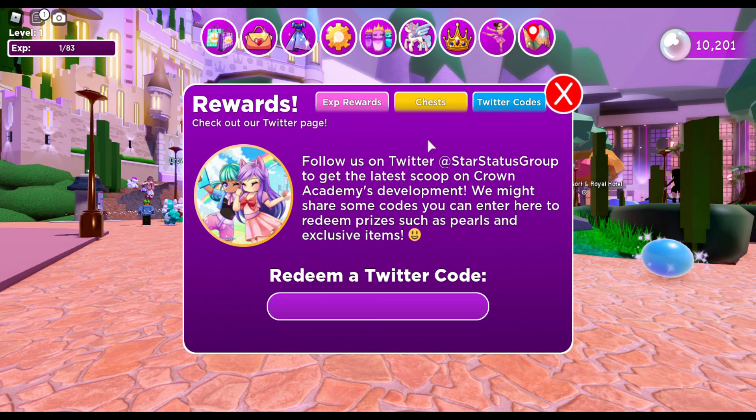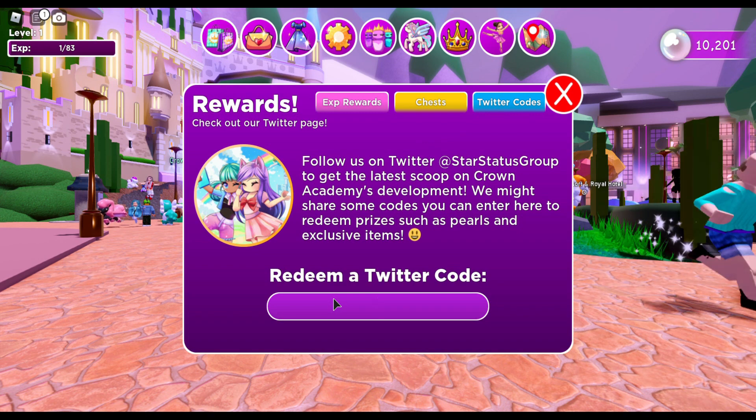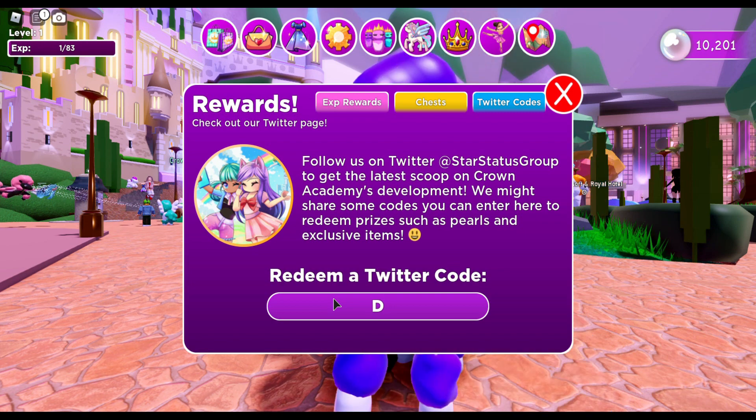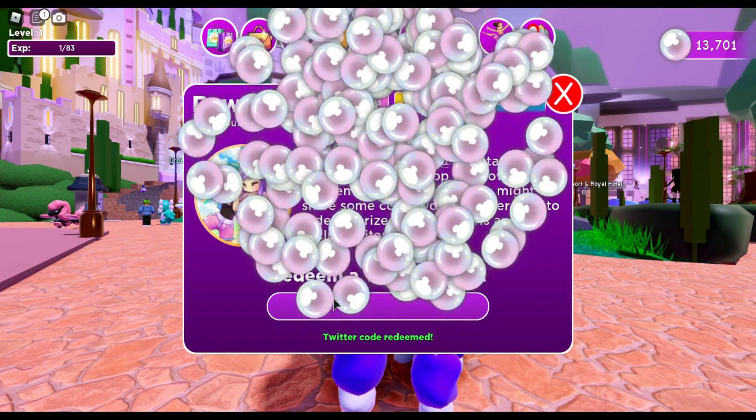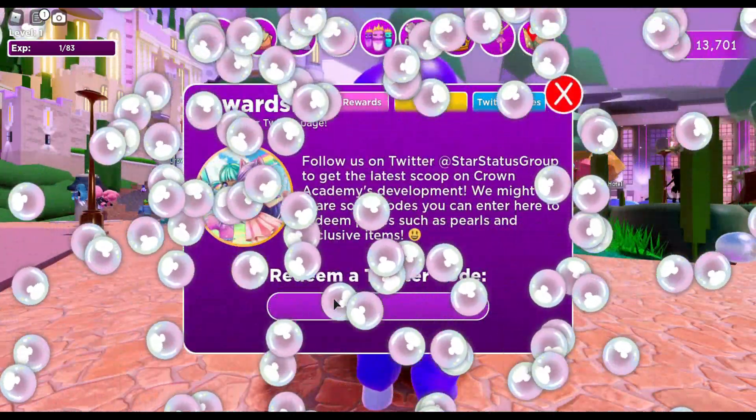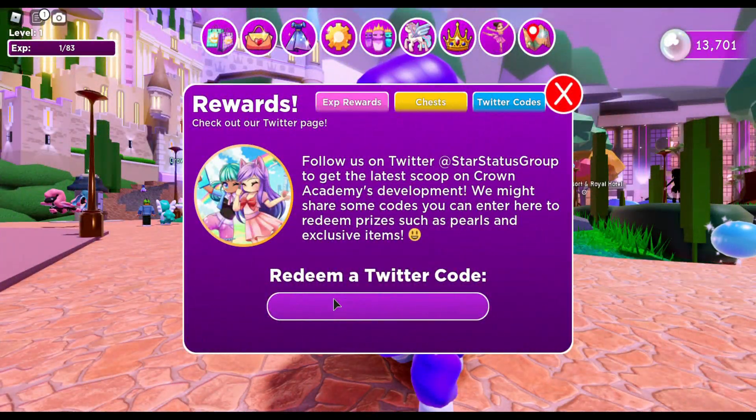The next code is 'Dollastic' — forgive me if I pronounce names wrong. It's D, O, L, L, A, S, T, I, C — make sure it's all caps. For this one we should get about 3,500 pearls. We got 3,500, so so far we've got about 13,000 free pearls.